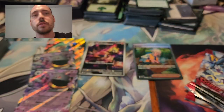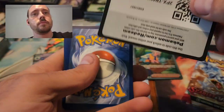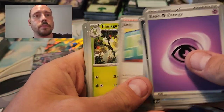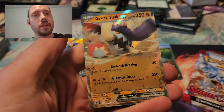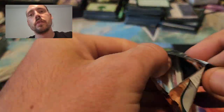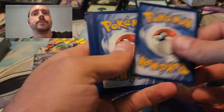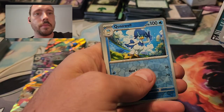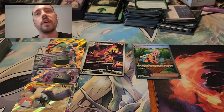Curlia, Primeape, and Professor's Research. Clowitzer, Zangoose, and a Great Tusk EX. Can I get one more pull from this second Build and Battle? Already got a Special Illustration Rare and an EX — wouldn't mind getting one more hit though. Quackswell, Drifloon, and Quackwavall. On to the second Collector's Chest.